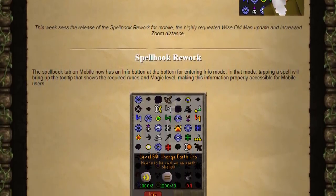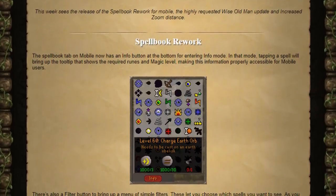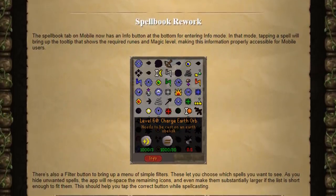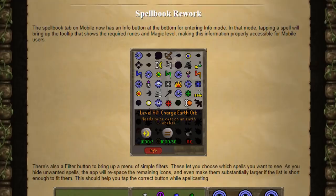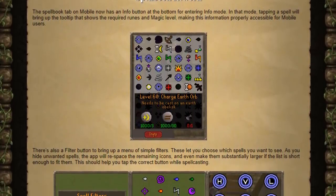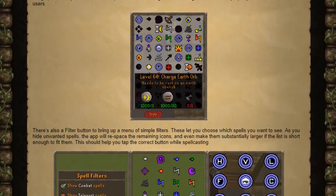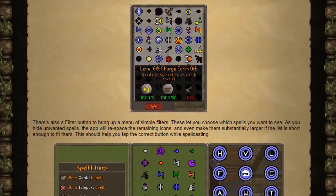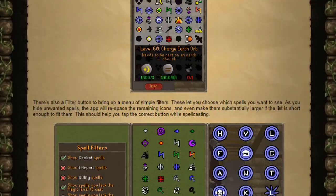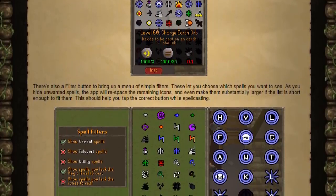The Spellbook Rework is something we've been waiting for for quite a while, and I went ahead and tested it out on my phone and it's quite nice. You can sort via combat spells, you can sort via teleport spells, you can sort by spells that you have the level to cast, and you can sort by spells that you have the runes to cast. As you narrow down your filters more and more, it will make the spell icons larger and larger. Mod West redid all the spell icons so now they can stretch to a larger dimension and still look good.